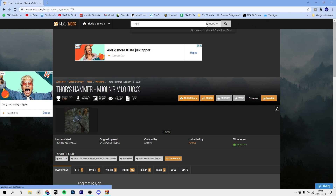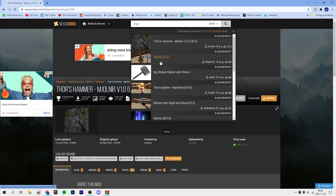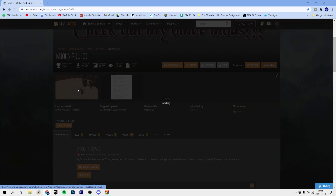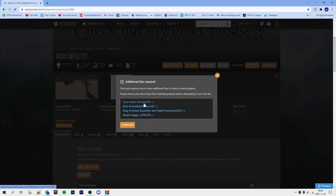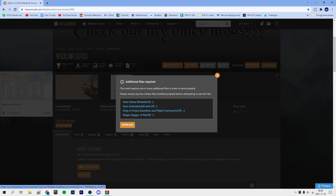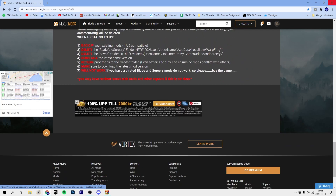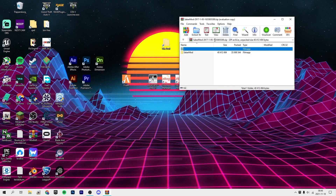Some mods have requirements — for example, if you press download on a mod like the Millionaire mod for U10, it will show required mods you'll need to install as well. These requirements might be listed for U9 but they should still work for U10.